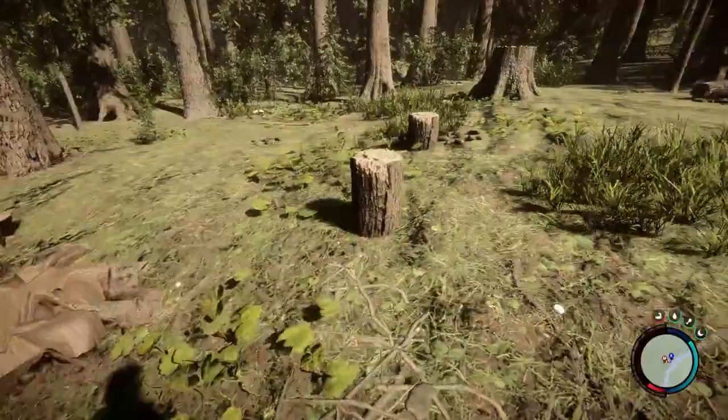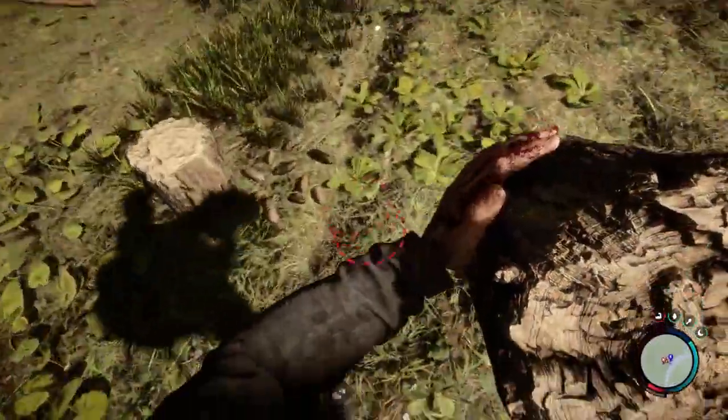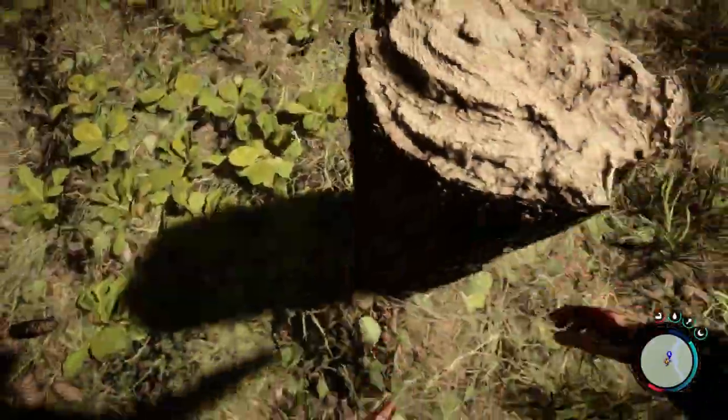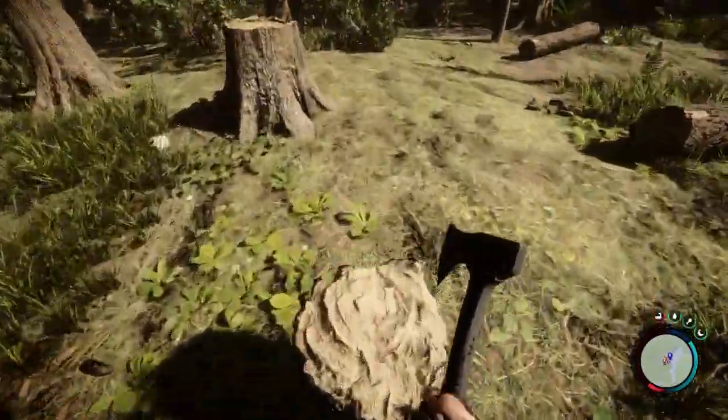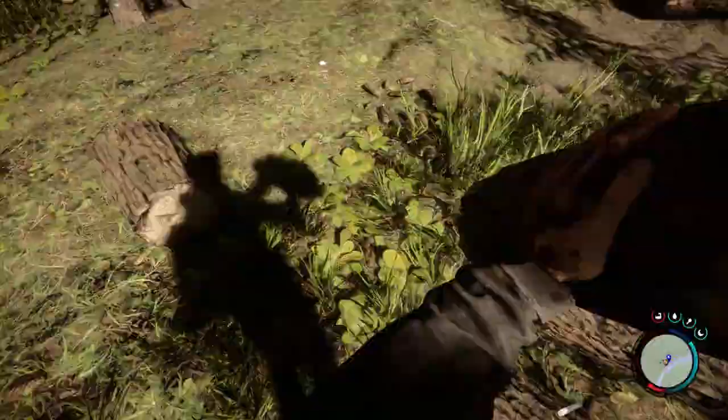If a quarter log is too short, that's where the half logs come in. And if a quarter log is too tall, then you just don't put any log there — you just put a full log across.